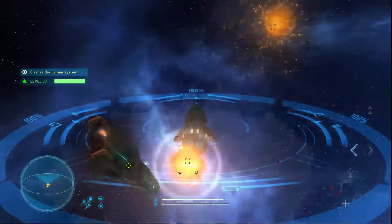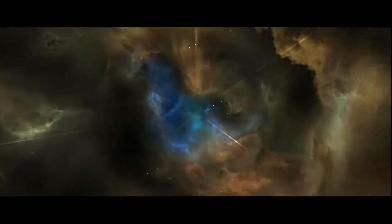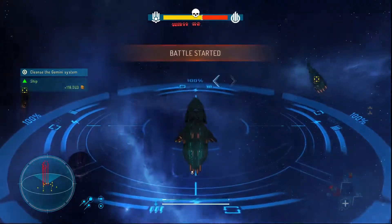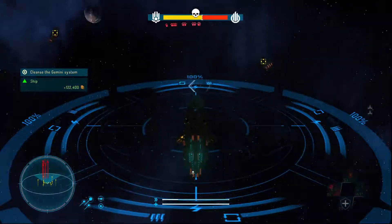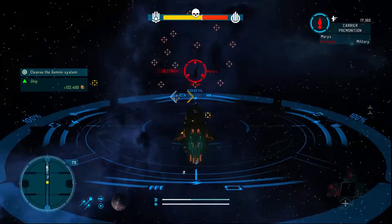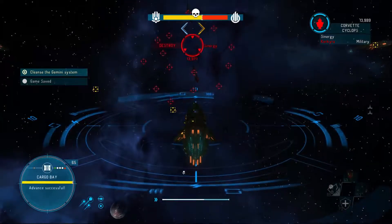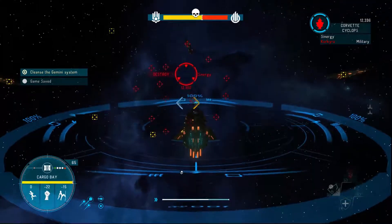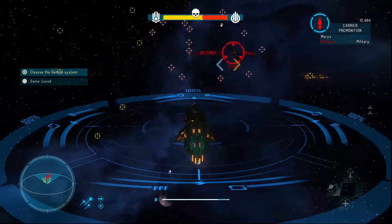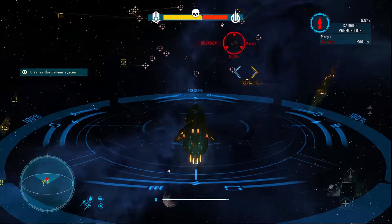We needed at least somewhat of an upgrade. T-jump protocol engaged — let's go ahead and jump right up there on top of them. I want to try to take over a carrier, so I'll do this one. Bad positioning — why is it always bad positioning? You know what, let's leave and I'll try to take over the other one.